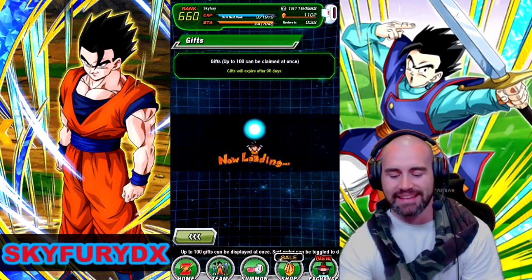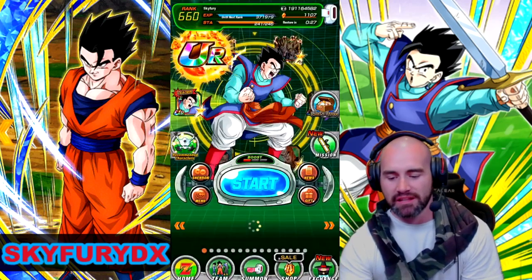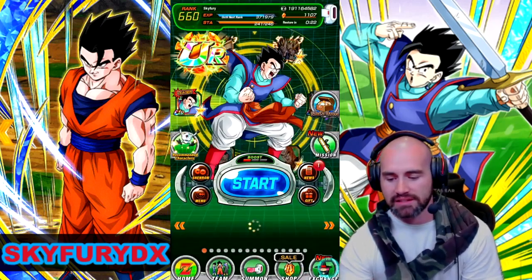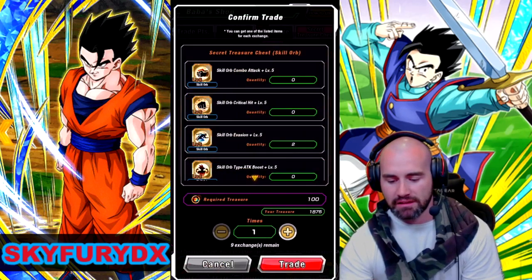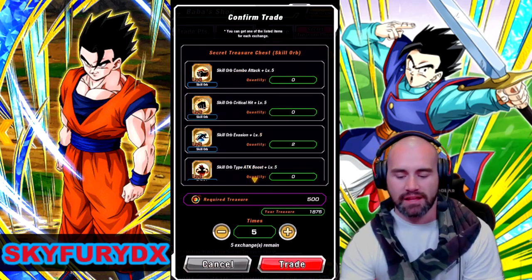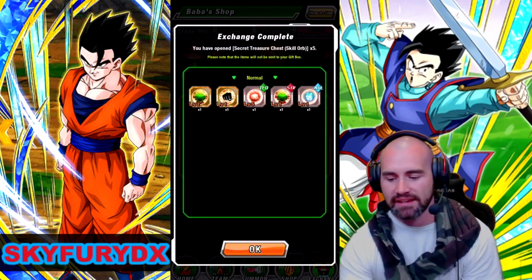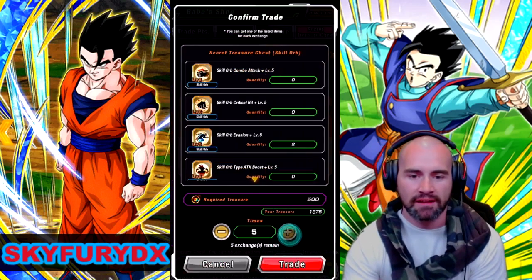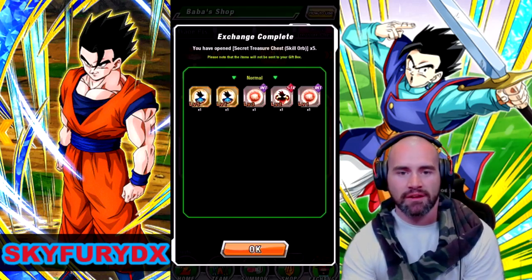We've got to collect our rewards from our gift box — these emblems of cooperation. It's not really going to be the most massive video ever because I haven't even broken a hundred mil yet. But we can certainly do a few and hopefully get some good stuff. I still have not used basically any of this stuff yet. That's a level five tech attack — that's reasonable. I'm really just waiting to see what's getting released on the Japanese side of the game, because with the six year anniversary going on — absolute trash.